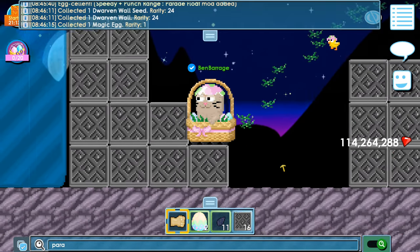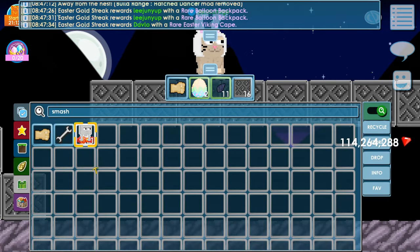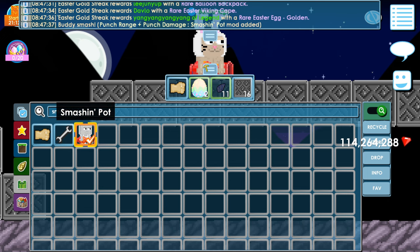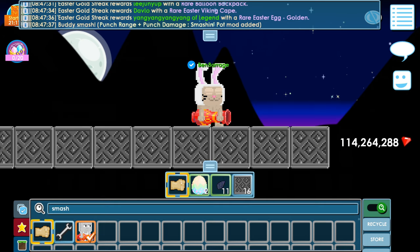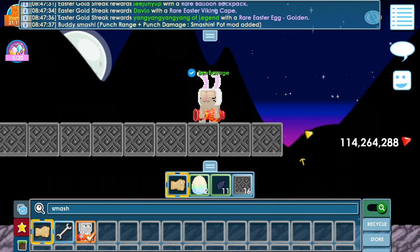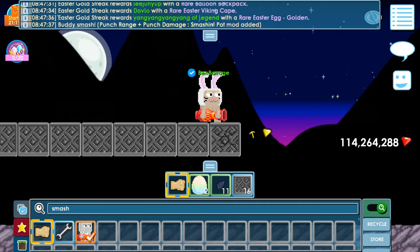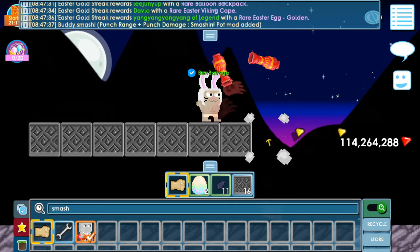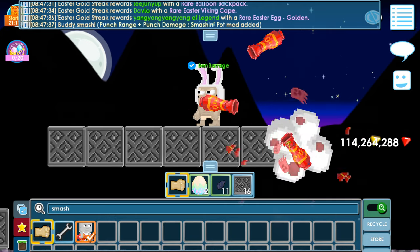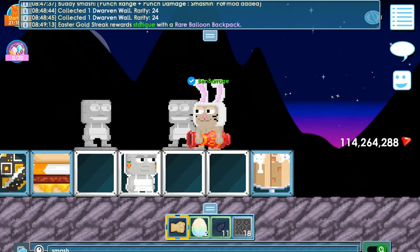Next item — it's the smashing pot! Throw this out a window to get rid of demons. Punch range and punch damage. That's so cool! Wow, look at that — that's so unique. I've never seen this in Girltopia guys!